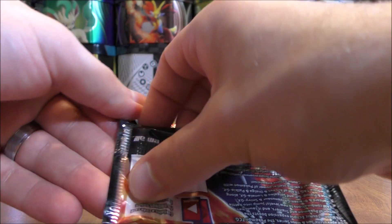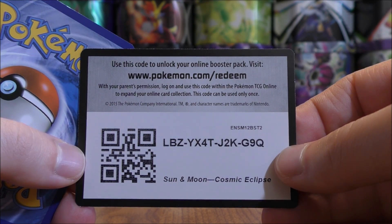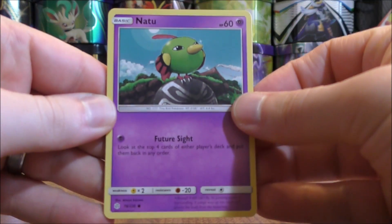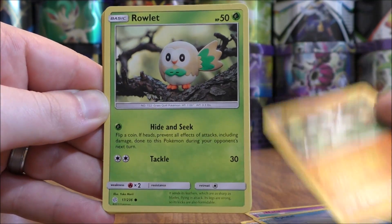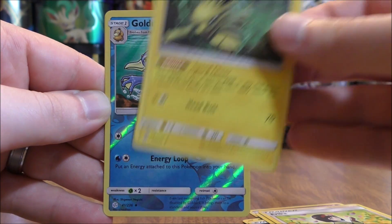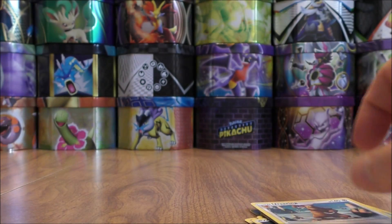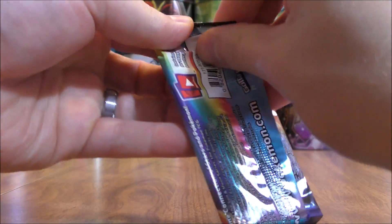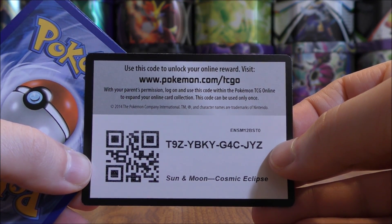Solgaleo Lunala pack now. Even though this set releases November 1st, there are new Hidden Fates products still being released — there's a super premium collection box with a November 15th release date. Second pack: Natu, Trapinch, Seel, Passimian, Rowlet, Metal-type Energy, Rotom, Erika, Jolteon, reverse holo of a Golduck — an uncommon — and the final card is an Ursaring. A friend of mine actually pulled the triple tag team GX of those three baby Pokemon and put it in his pre-release deck, though it didn't fare very well. The only win he had out of three rounds was a bye.